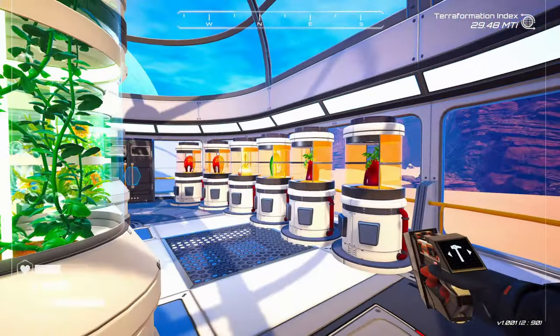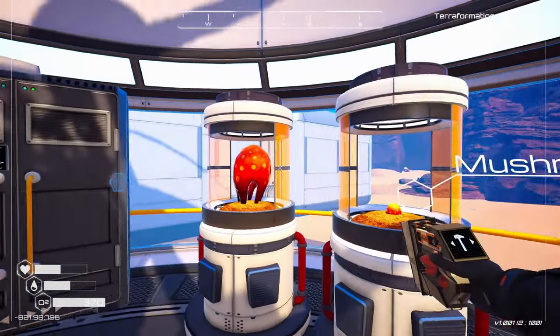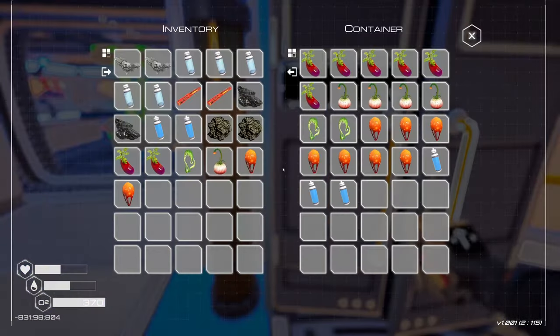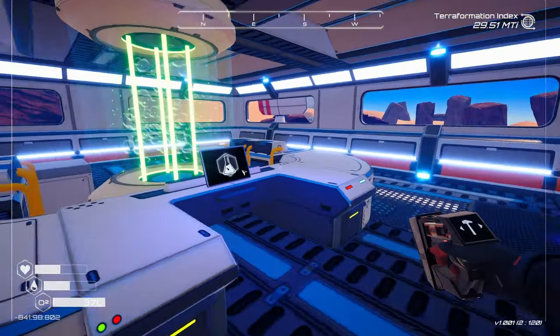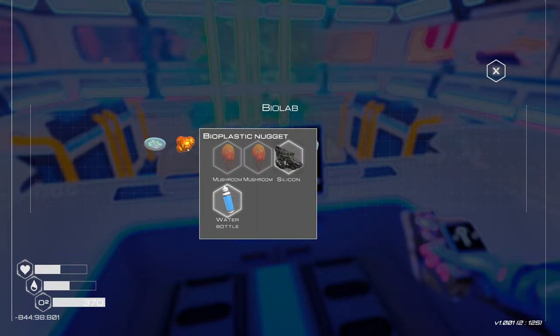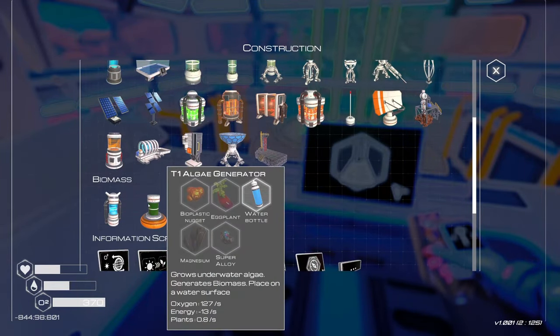I think we have stuff ready — these are probably ready to harvest. Yep. Put these in here. I think we can start making the bioplastic. Yeah, we can make this stuff, which is what's needed for the algae generator. And then we can make those and get some oxygen going. And more plants.